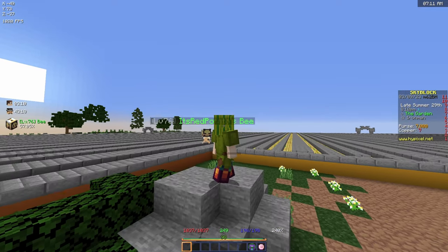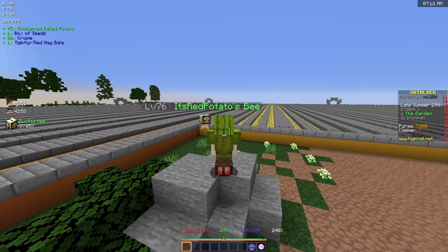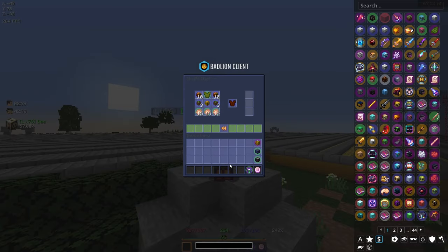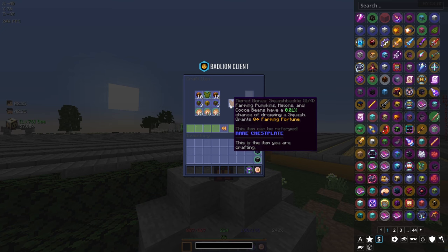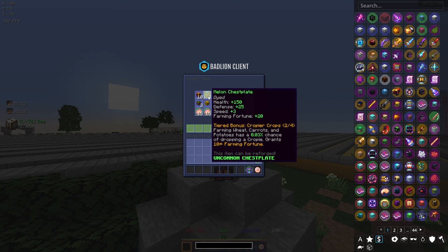Let's go ahead and grab this stuff out and craft our first piece of croppy armor. On an ironman profile - wow, I don't even know what to say. Right, I have all the materials laid out. Look at that - croppy chestplate, plus 25 farming fortune, and tiered bonus Squash Buckle: farming pumpkins, melons, and cocoa beans have a 0.01 chance of dropping a squash.